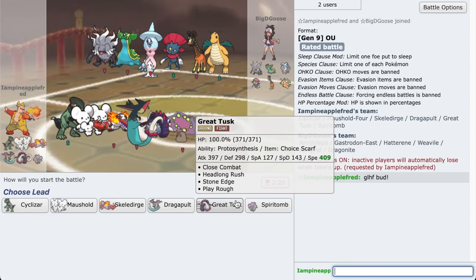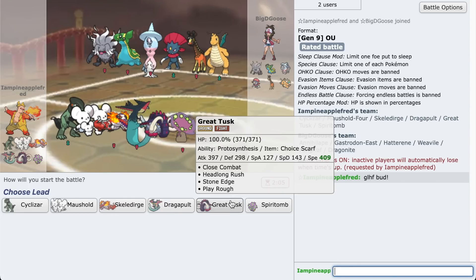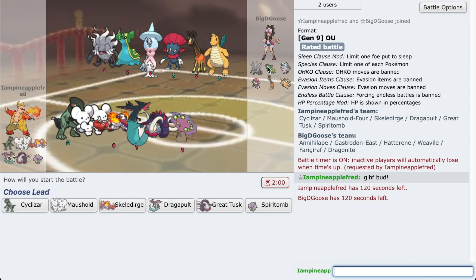I've actually used this in the last video with the Fillet Away Veluza, or it was the one before - I don't remember. But it just goes to show that Pokemon with Protosynthesis don't need to have the Booster Energy or the sun up. I will have it up in this video, but giving this thing the Choice Scarf is insane, because its attack stat is really goddamn high. It surprises the opponent when I've got a scarf.